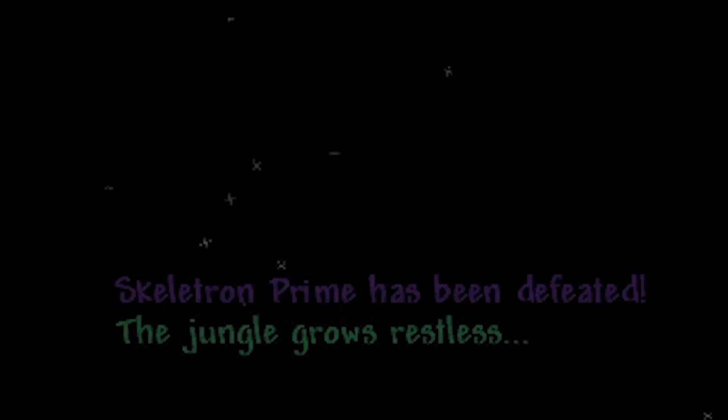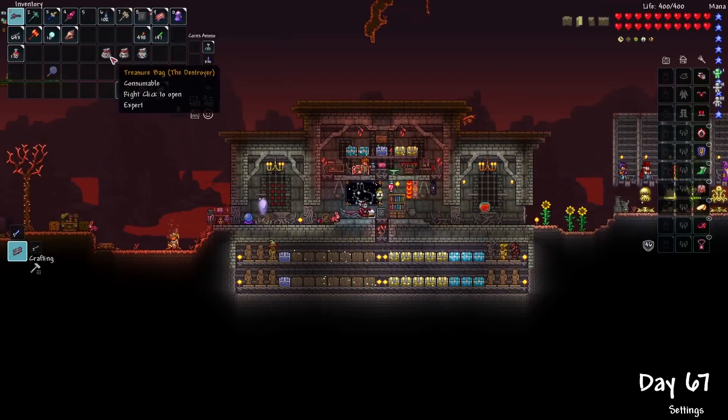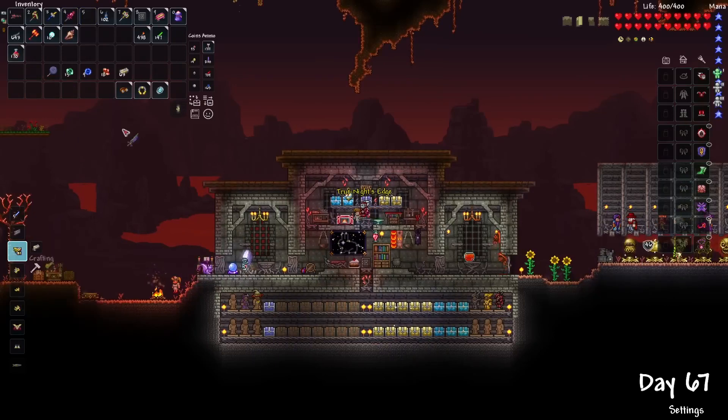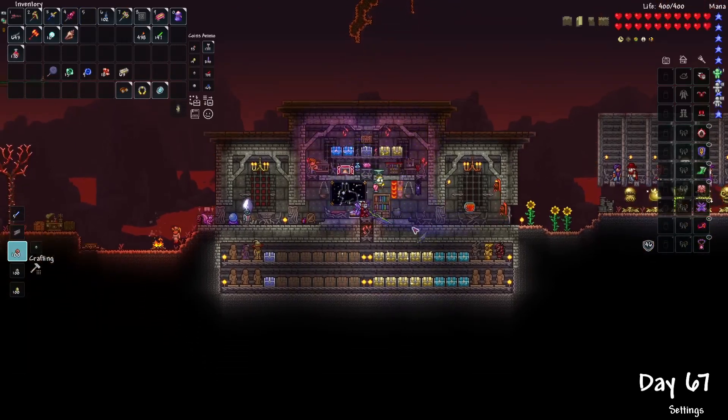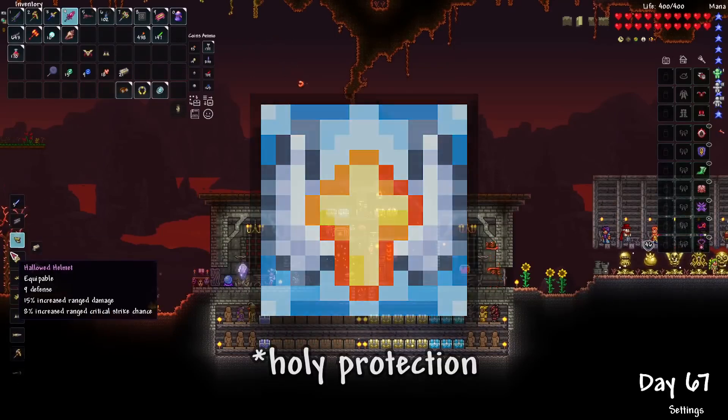And now the jungle will grow restless. Opening all three treasure bags, I obviously got my souls, but I also luckily got a developer set by Cenx, which was pretty neat. I also upgraded to the True Night's Edge, which looks amazing with this update. And then I crafted the Hallowed set, giving me the crucial Shadow Dodge set bonus.